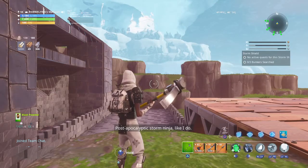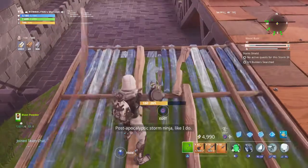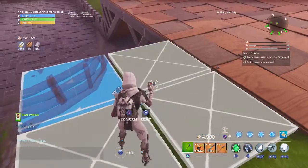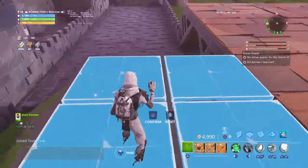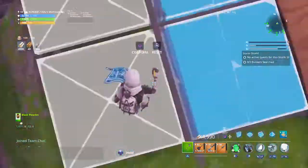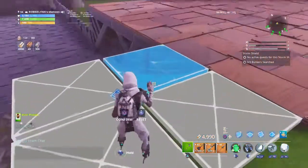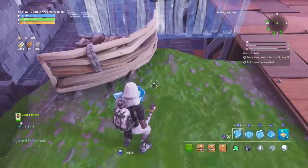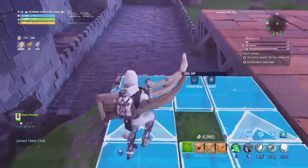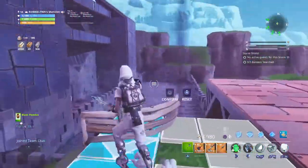I just respawned — do not move. What I want you guys to do is place down a floor. It doesn't matter what type — it could be wood, brick, or metal. Edit it just like that, in front of you to the left, just like that. Exactly like this.